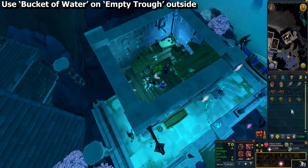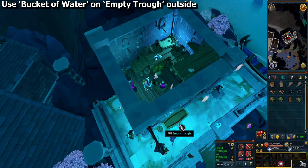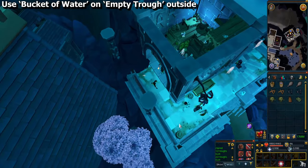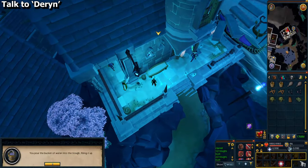Use a bucket of water from your inventory on the empty trough outside. Then speak to Darren again.